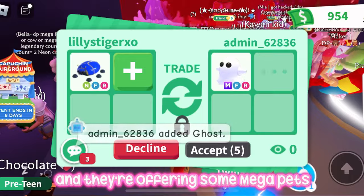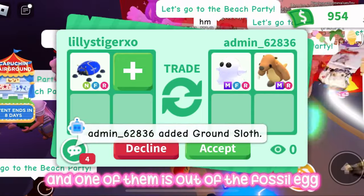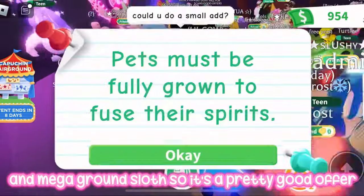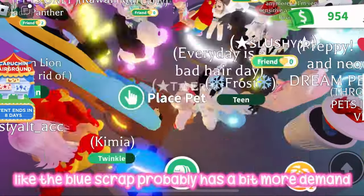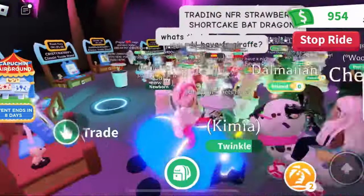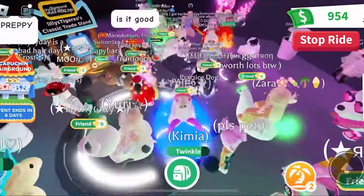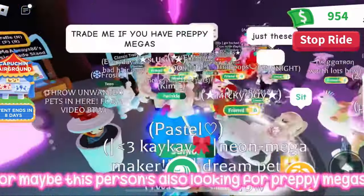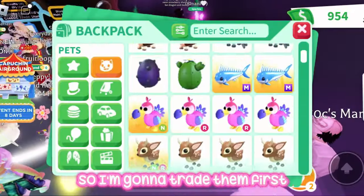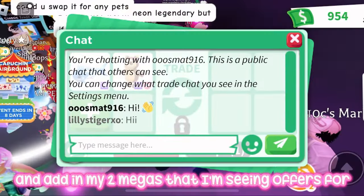We got our first trade request for our neon blue scrub. They're offering two mega pets — one of them is out of the fossil egg, and a mega ground sloth. It's a pretty good offer, but I think the blue scrub probably has a bit more demand, so I don't think I'll do that one. I'm going to try and offer for this neon arctic reindeer instead. This person is also looking for preppy megas, so I'll trade them first.